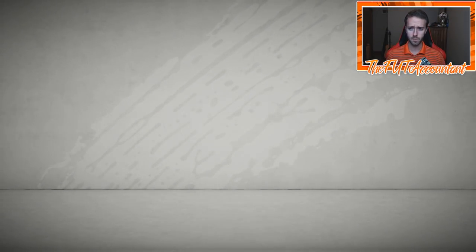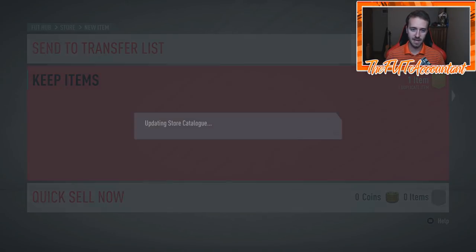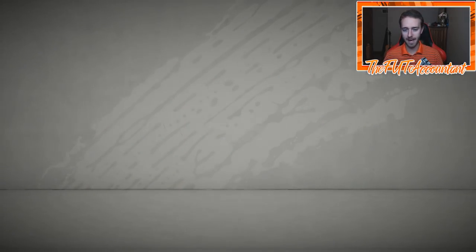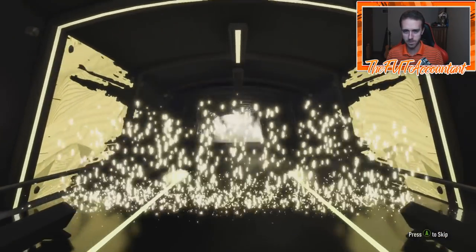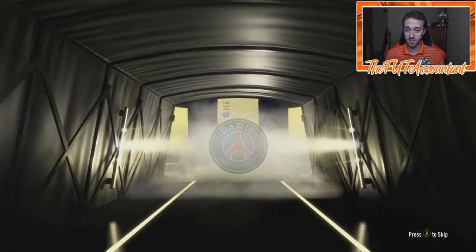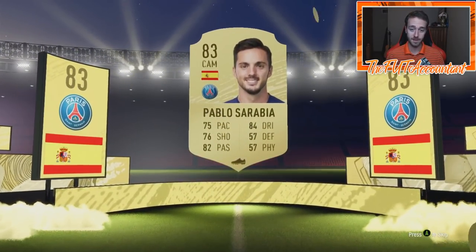Throwing a card like that in your club for potential SBCs down the road is a GG. I'm glad that a lot of these cards are tradable, so that helps us out a lot. Eight of these packs to go on the 81 to 87. This has actually been decent value. Here we go again with a board drop — Spanish center attacking mid, PSG. It's going to be Sarabia, 83 rated, with solid links for SBCs.